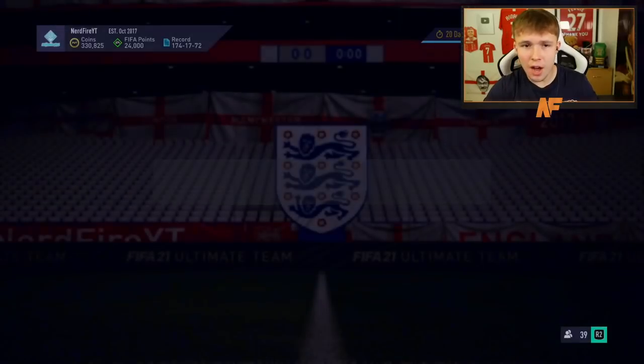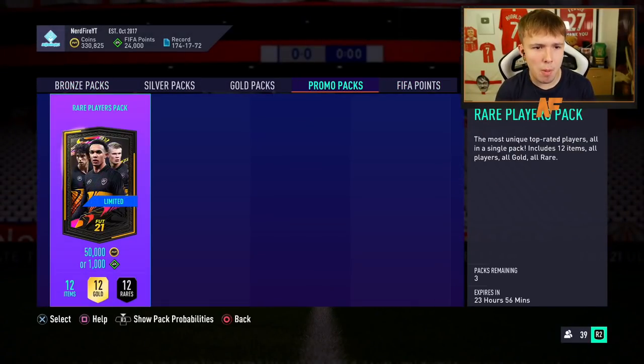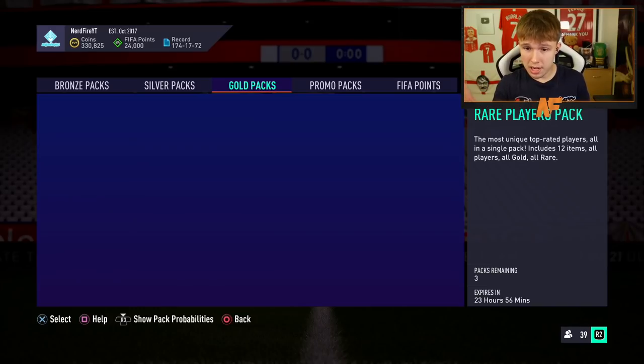We're going to open up the packs on the store. We've got some 50k packs that EA have dropped, then some 7.5k packs, and we're going to build up some SBC packs - so we should have around 20 SBC packs within this video as well. Fingers crossed our first Rule Breaker appears. Let's get into these packs!